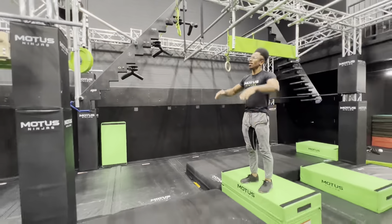Next up, double steps to rings to cliffhanger. Your first point is going to come when you get to the first ring, and then your dismount is your second point. You can use any part of the steps and just flip.